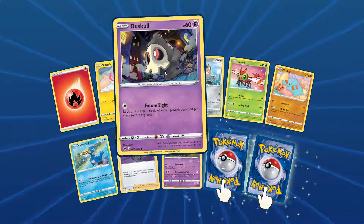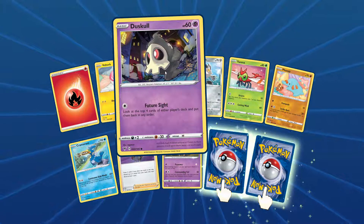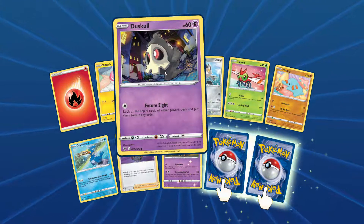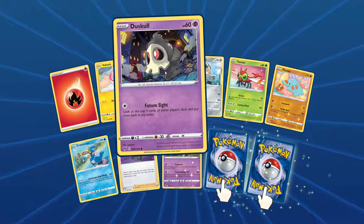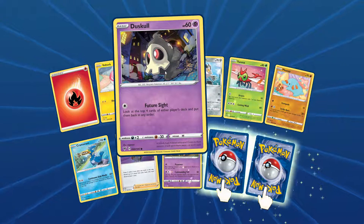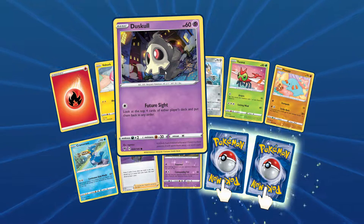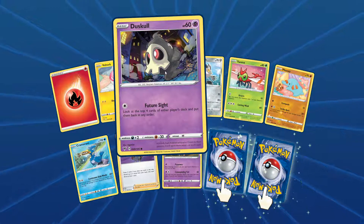We've got Duskull. I like Duskull because it just looks brilliant — the skull design. I really love it. It reminds me of a proper anime — definitely like in Bleach. If you know the anime Bleach, it reminds me of a Hollow. That's pretty cool.